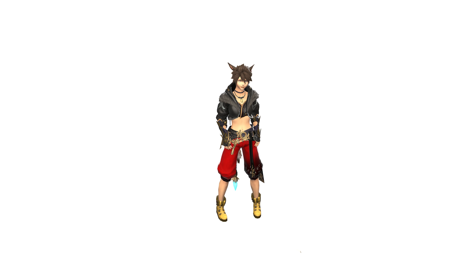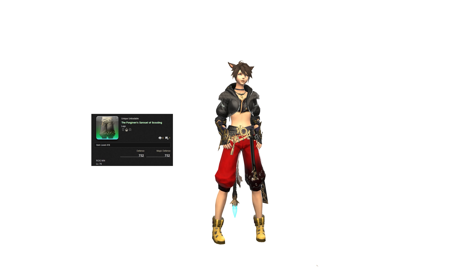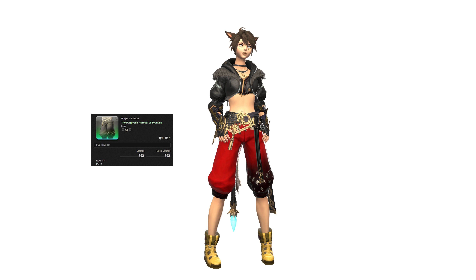For the legs, these are the Forgiven Sarawel of Scouting. These are dyeable, so we've dyed them ruby red to match Sora's from Kingdom Hearts. They're really probably one of the best pairs of knee-length shorts we could have gone for. Sora always has knee-length shorts, and these are baggy with that sort of weird black coloration, but the red works perfectly and matches the belt from the top quite well. This is from the Mount Gulg instance, and you can get them off the first boss or leading up to the second boss.